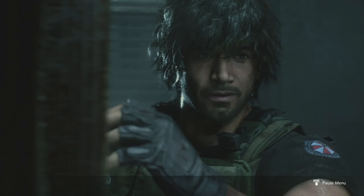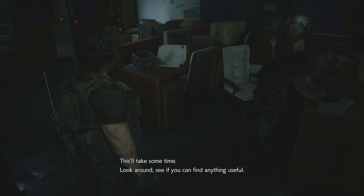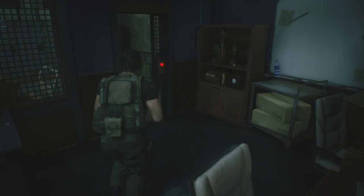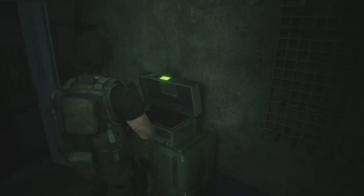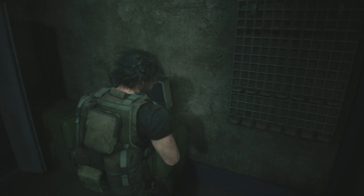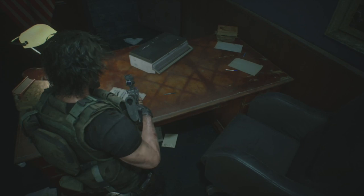If you did get damaged don't worry - we'll be Jill soon and Carlos will have full health. Come straight into this room and you'll be safe. Grab the flash bang, come in here and grab the assault rifle ammo from this case. Use the ID cards - grab the rifle ammo. There's one more very important thing: a file - 'Report on the Mansion Incident'. Then just exit the STARS office and you'll be back as Jill Valentine.